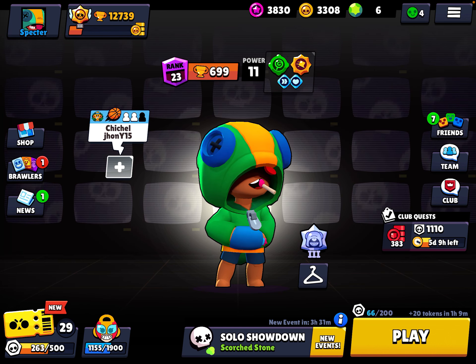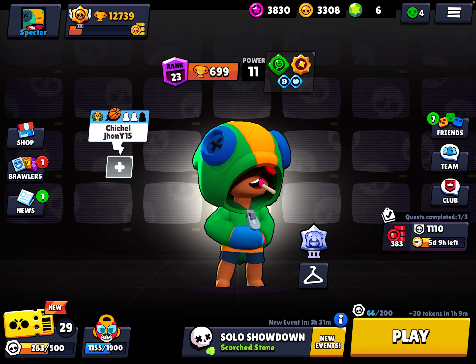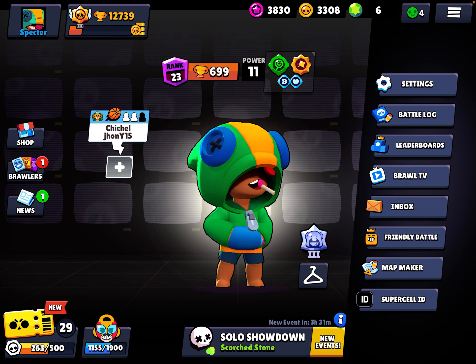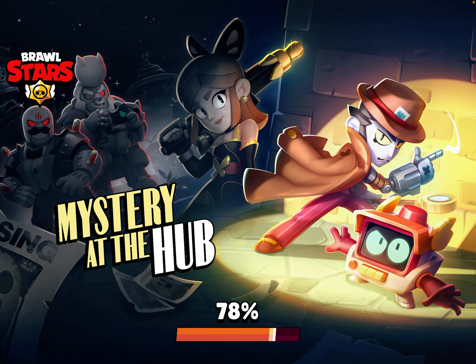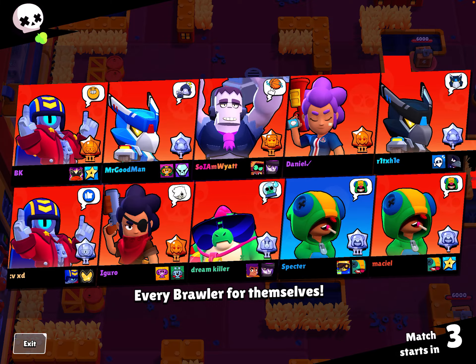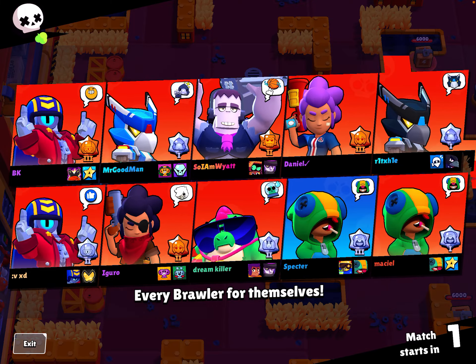Now for the match — it's pretty straightforward. I start by grabbing the two power boxes on the side of my starting region.